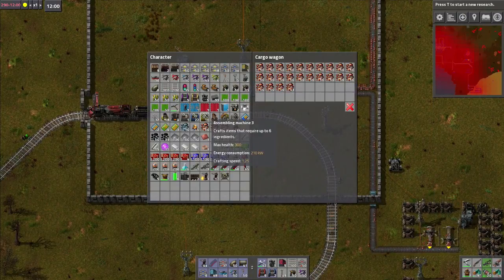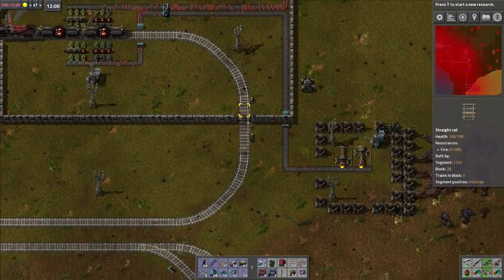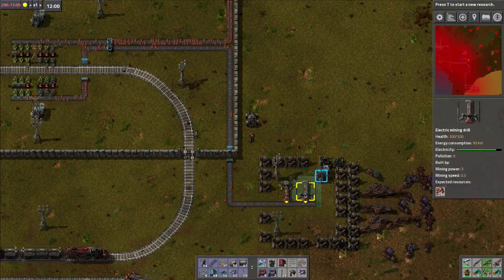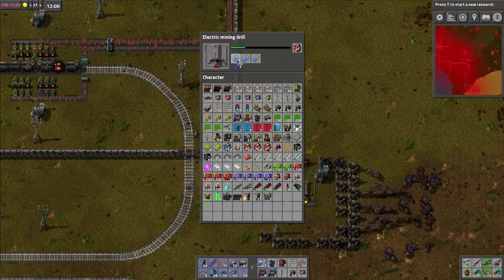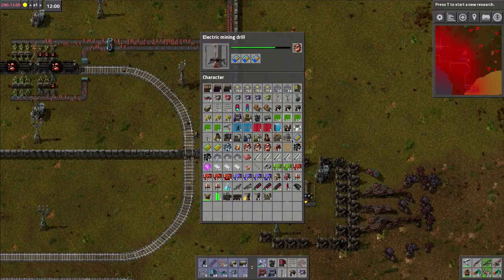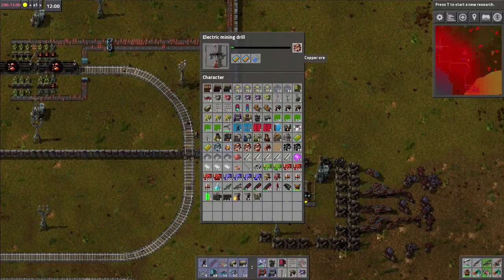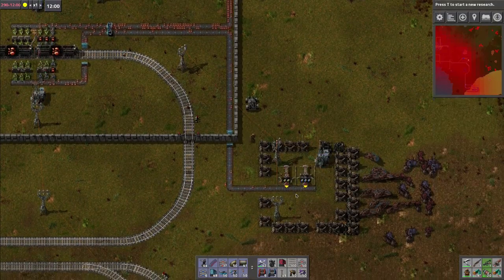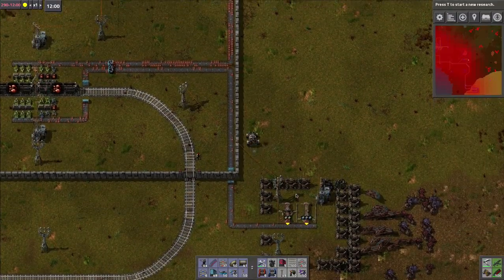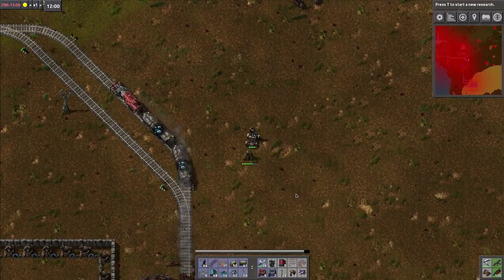How is this carriage working? It's definitely getting full - it is working, that's for sure. 280 left. What happens if I put three speed modules in here? Let's leave that to run. I'm not going to worry too much about that.